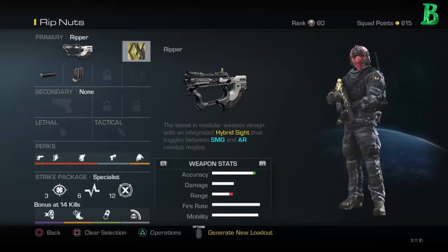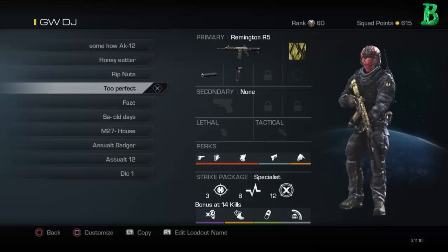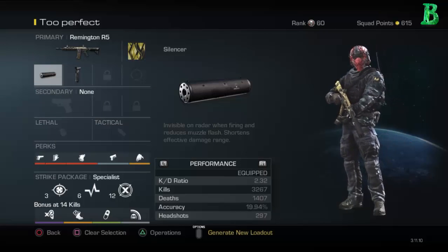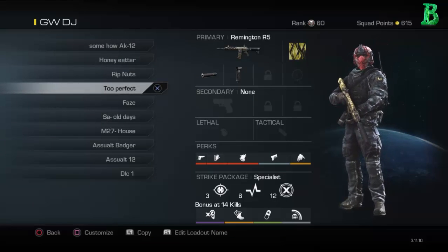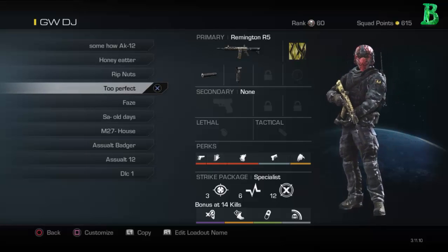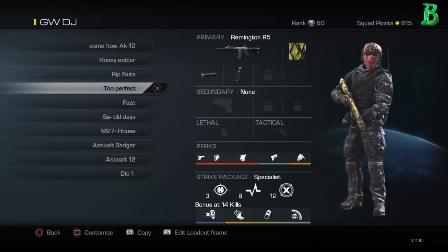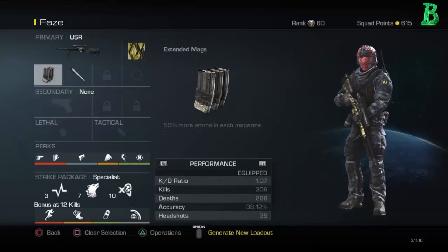Right here I'm using the Remington — same class setup but this time I'm using foregrip and silencer. Got a 2.32 KD and the reason why I call it Too Perfect is because the accuracy is just too perfect, like good and bad. The accuracy is good — you can aim down sights and get the enemy down and kill them fast — but at the same time it's too accurate, so if you're off by a little bit it'll literally stay straight, and it just goes left or right too fast and doesn't kill the enemy.